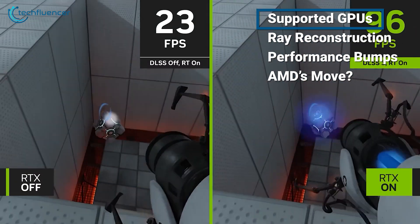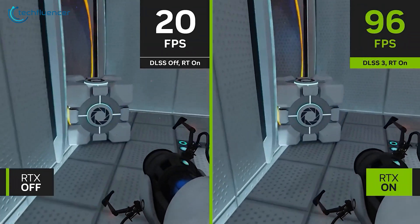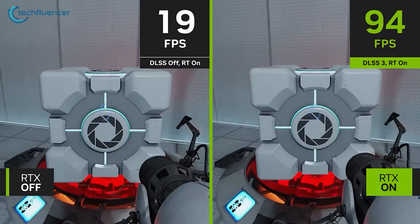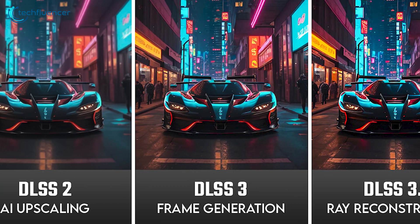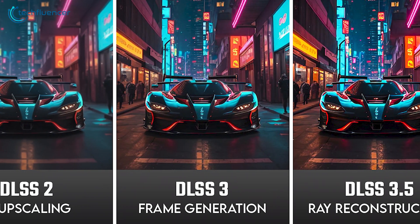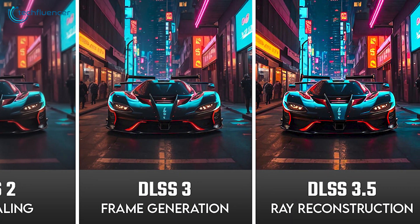At this point, DLSS offers multiple AI technologies that gamers can select independently in DLSS 3 compatible games. To name a few, we have AI Upscaling that was introduced with DLSS 2, Frame Generation with DLSS 3, and now Ray Reconstruction with DLSS 3.5.